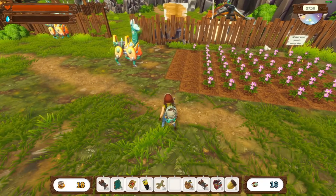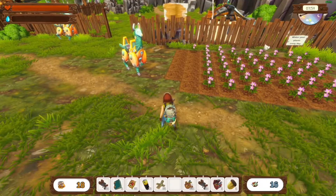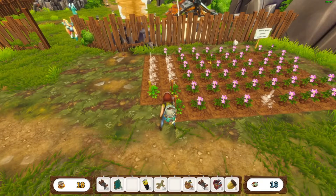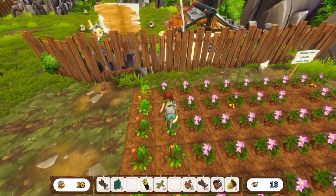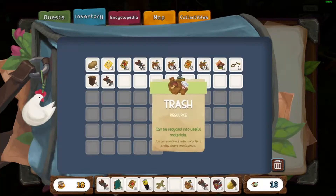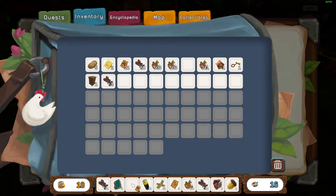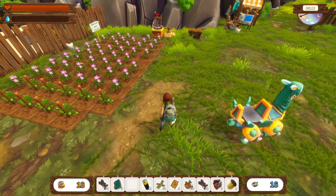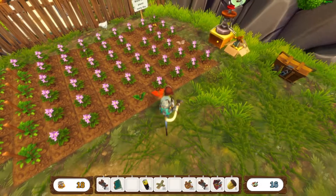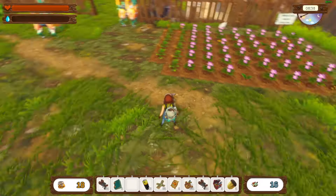We have a couple of potato seeds and tomato seeds, so let's go get the tomatoes planted and then fill those spots with potatoes. Make sure you water your plants — if you don't, they won't grow. We have pumpkins as well! We can mix the pumpkins in with the potatoes. We can only plant three right here — let's get our water, we don't have enough.